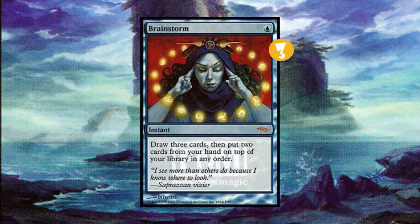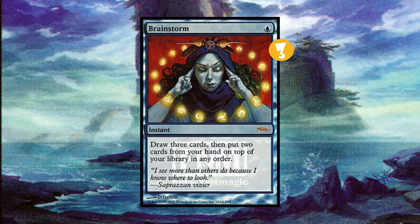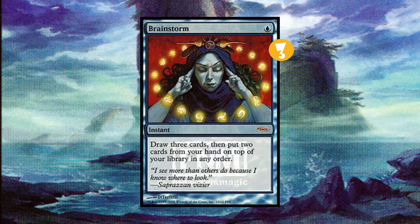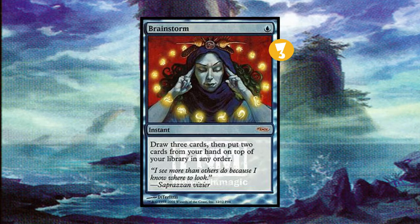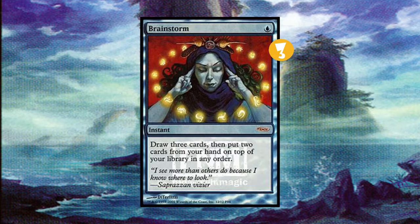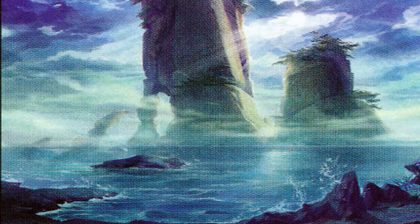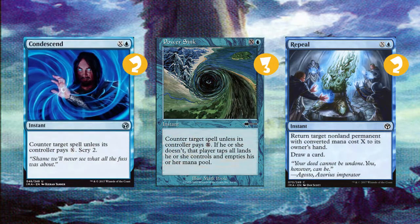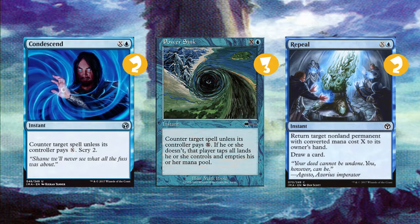We have 3 Brainstorm. We have a lot of shuffle effects in this deck thanks to our mana base and thanks to Gate Creeper Vine. Then the rest of our instants are cards you might see in play: 2 Condescend, 2 Repeal, and 3 Power Sink. These are X cost cards with blue.